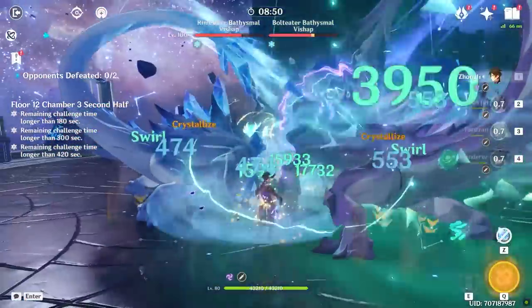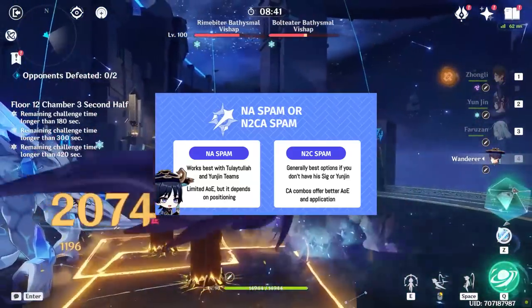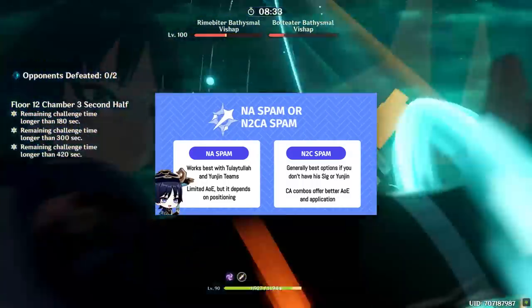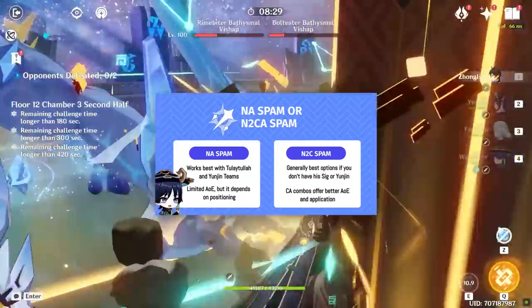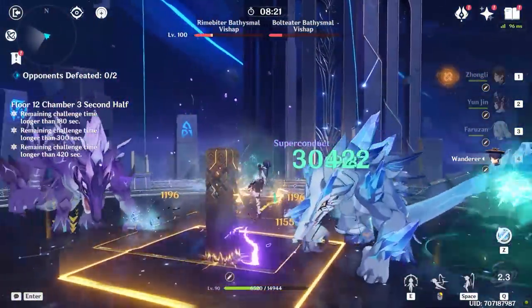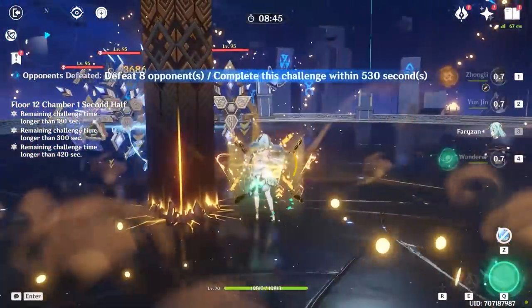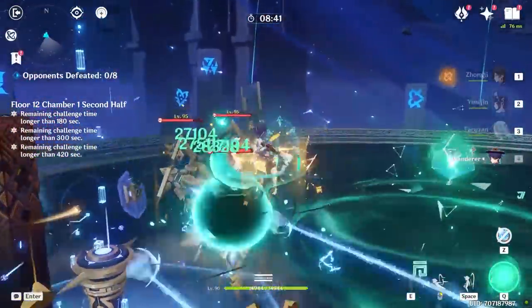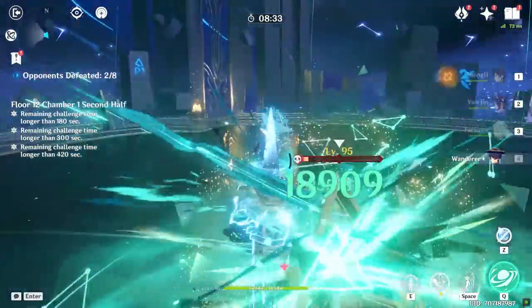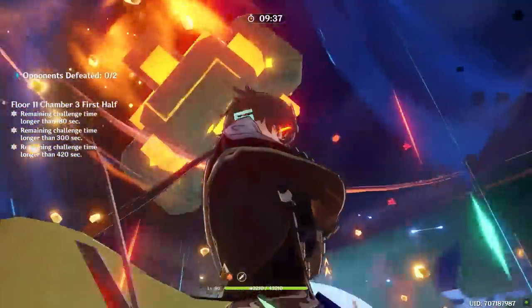Normal attack spam fares better if you have a normal attack buffing weapon like Solar Pearl or Wanderer's signature, or a normal attack buffing support like Yunjin. Two normal attacks and a charge attack is generally the go-to combo for Wanderer users who haven't pulled his signature. A common misconception is that without charge attacks, Wanderer can't properly hit opponents in multi-target scenarios — while you'll work a bit harder in AOE with normal attack spam, their hitbox is not much smaller than charge attacks. The objective advantage charge attacks have is better elemental application due to no internal cooldown, making them optimal for breaking elemental shields.